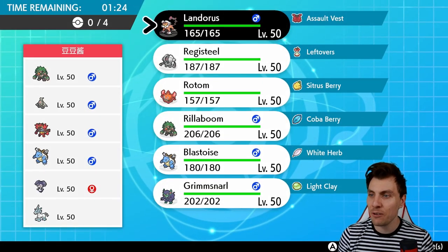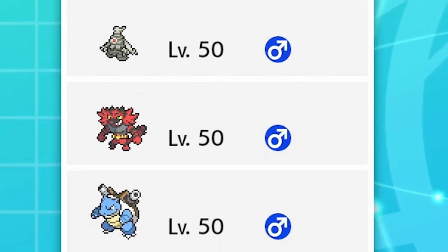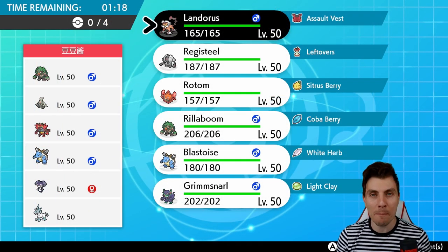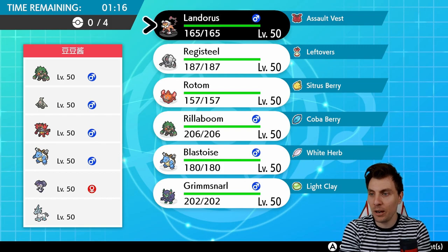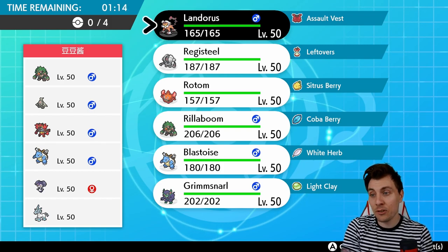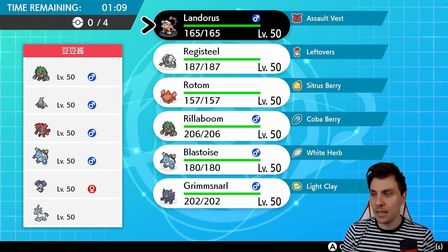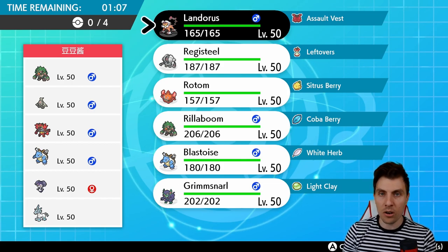Up first we have a Rillaboom, Dusclops, Incineroar, Blastoise, Indeedee, and Glastrier team. We've got the Blastoise mirror up first — they've got Redirection whereas we haven't, but we've got screen support and they haven't. Kind of similar teams, similar concepts. Obviously they've got a harder Trick Room switch in their team.